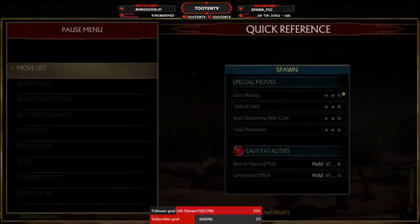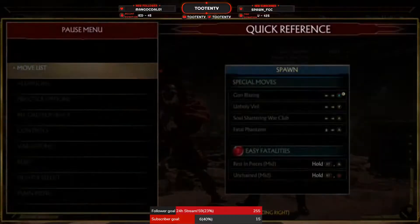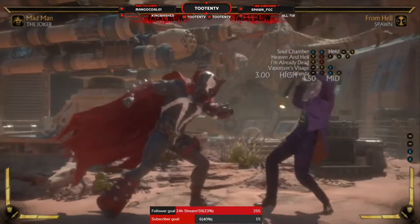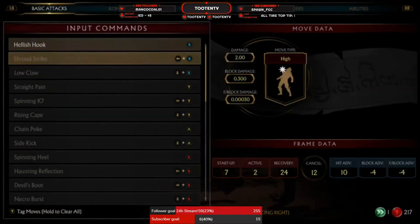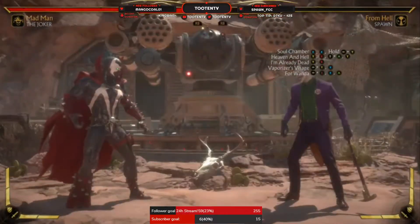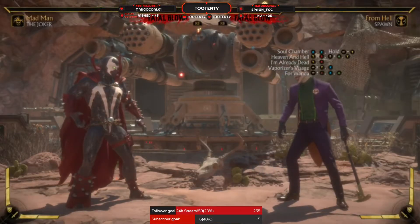This is plus 2, so you can down 1 there no problem. Unless they have a 5-frame down 1, they ain't beating you and they ain't interrupting it — they're getting hit there. And if they want to stand and do something, you can go back into back 1, stagger it — again, unless they have something that's 5 frames, they are not beating it.